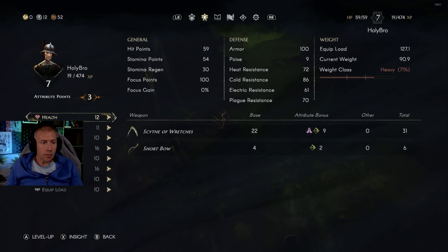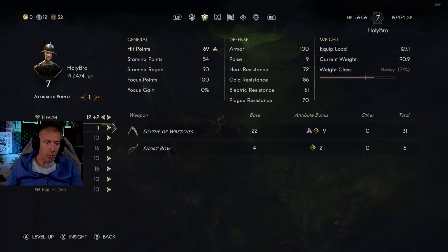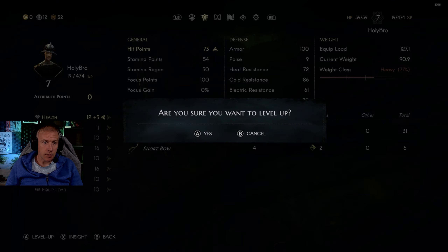I definitely need more hit points. I already got my weapon. I'm just going to put them all on hit points. Let's do this and save the engram.